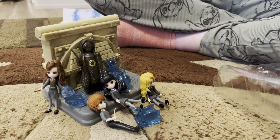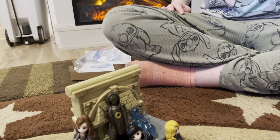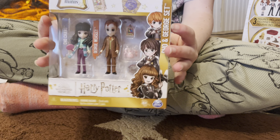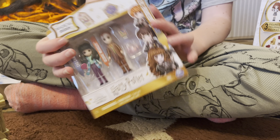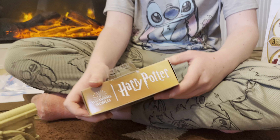Looks like they all have on their school uniforms. Oh no - Cho Chang has on like everyday clothes. I think that one goes with the Diagon Alley set because it looks like she has something from the ice cream shop. And George probably goes to Weasley's Wizarding Shop.